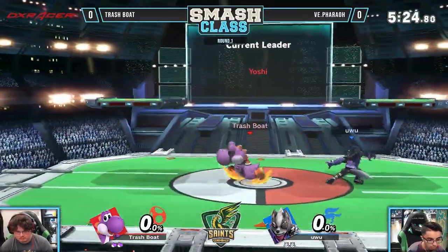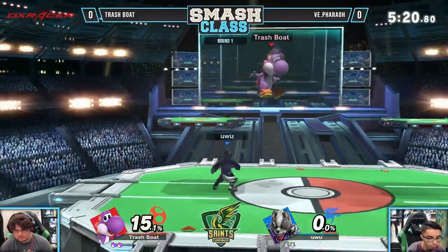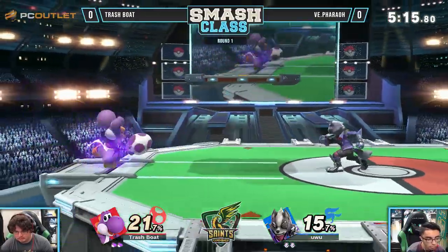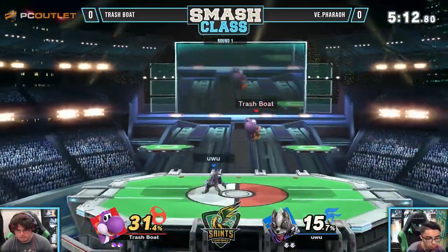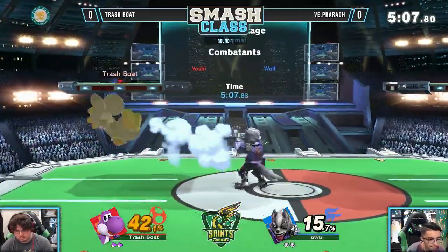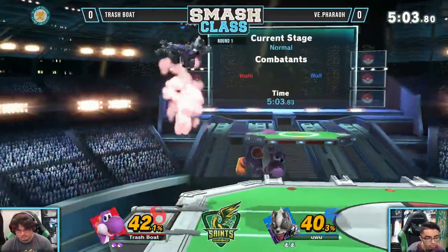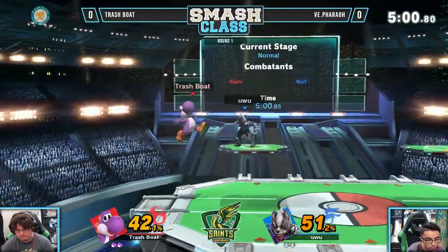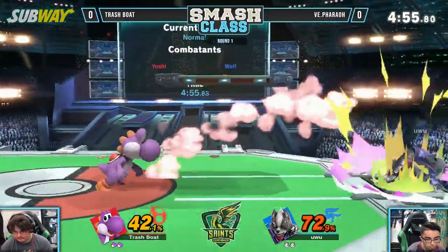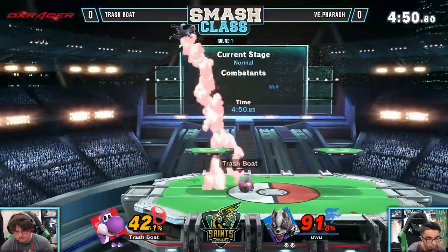Right at two stocks and less than six minutes, so basically Smash 4. It started over again, but it's Smash 4. Surprised he just rolled out of the way — I feel like he could have got a punish there. A lot of stuff whiffing and getting hit on shield. Just a little more pressure coming out of Trash Boat. Yoshi's frame data is so good, so if they're sitting there shielding each other, you want to just go in with a bunch of attacks with Yoshi and you can abuse that really hard.